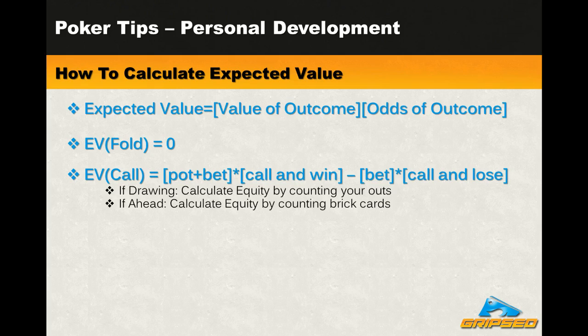Notice the key thing: when looking at how much you can win, it's both your opponent's bet and what's already in the pot, because that's what you're going to get if you have the winner. Whereas on the flip side, all you can lose when you call is the size of the bet. You don't lose the value of the pot as well, because that pot doesn't belong to you — until it's been claimed, what's in the pot belongs to no one.